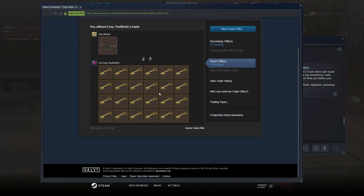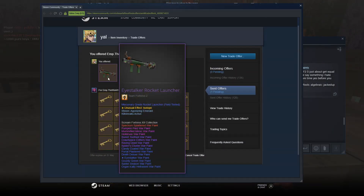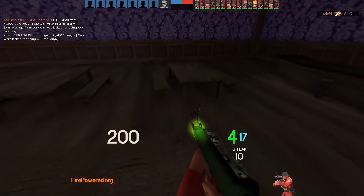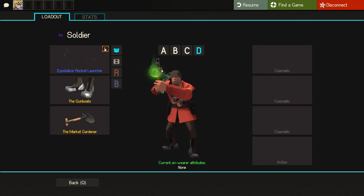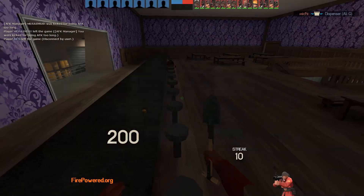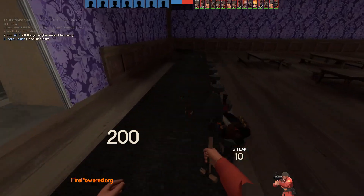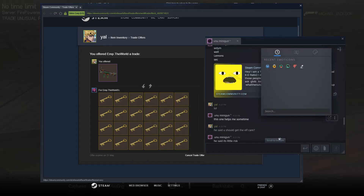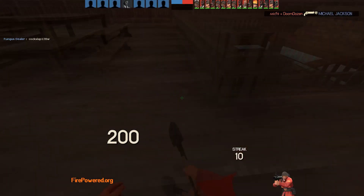Alright, I'm selling the rocket launcher for 24 keys, which is immediate 2 keys profit, which I definitely take. I probably could have gotten more if I kept it longer, but honestly I don't give a shit because I got this one. Just 2 keys profit is always good — not gonna complain about that. That's all.